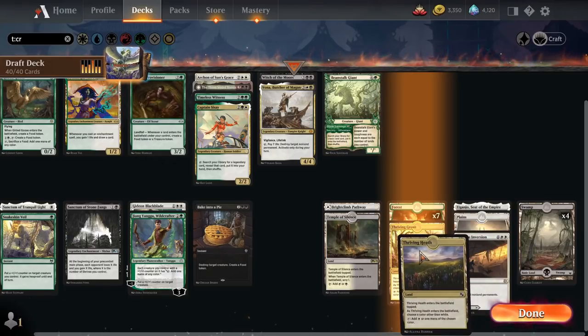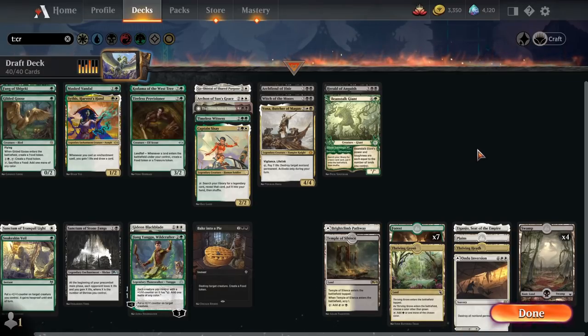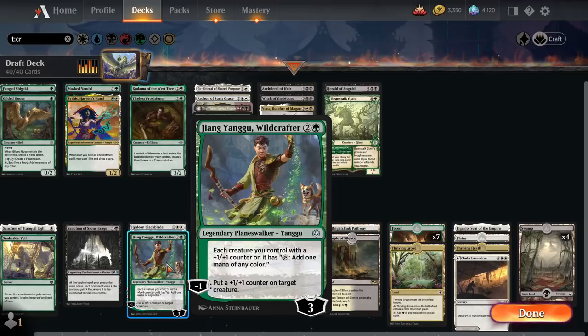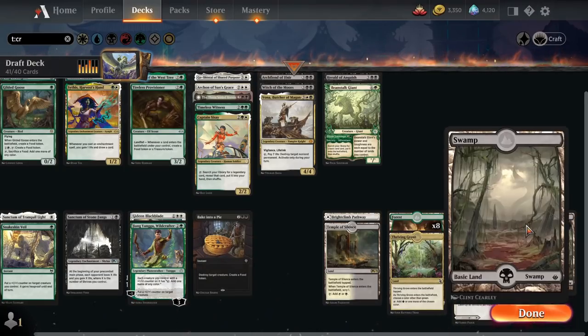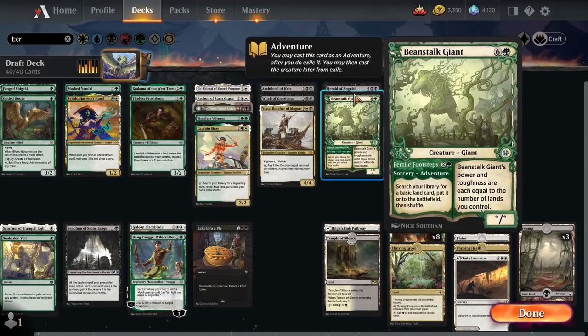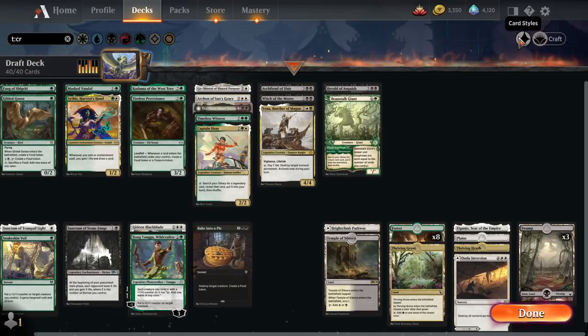We might want one more green source because green is very important. We have a few green cards that can get us out of mana screw: Gilded Goose giving mana of any color, Tireless Provisioner giving treasure tokens, Zhang Yangu giving the ability to tap any creature for a mana of any color, and Beanstalk Giant searching for any basics. I think I want to up the forest count one more time — maybe cut one Swamp since black is the least represented color. That said, all of our black cards are double black, which is a bit awkward. But I believe in our mana base.